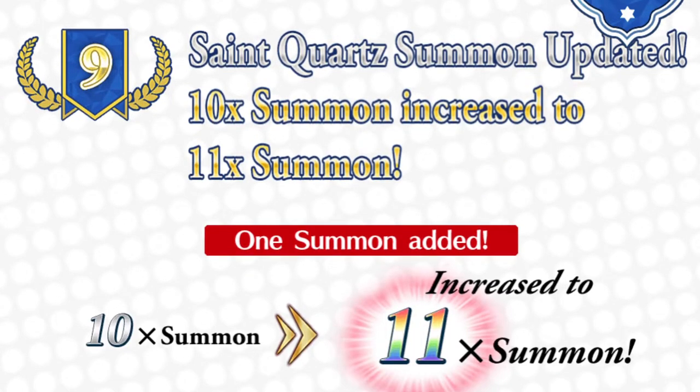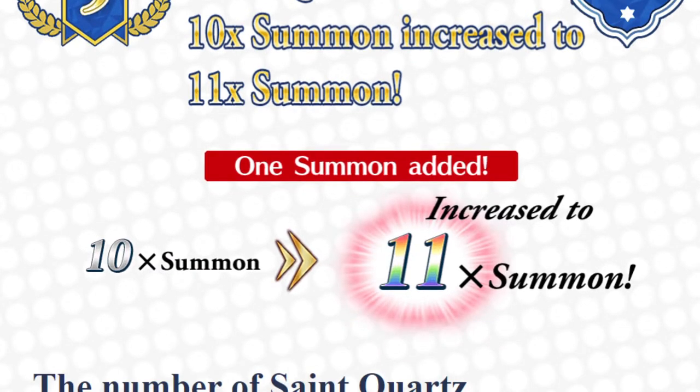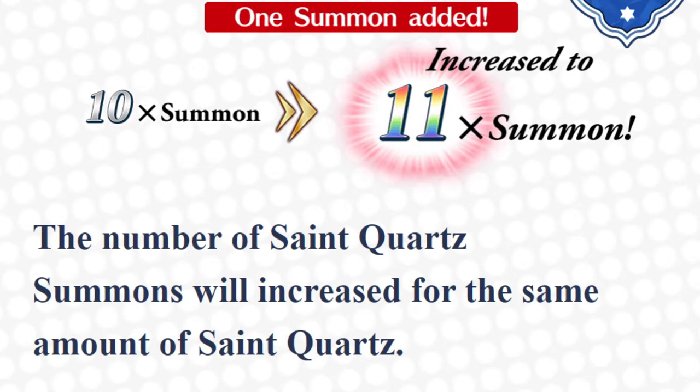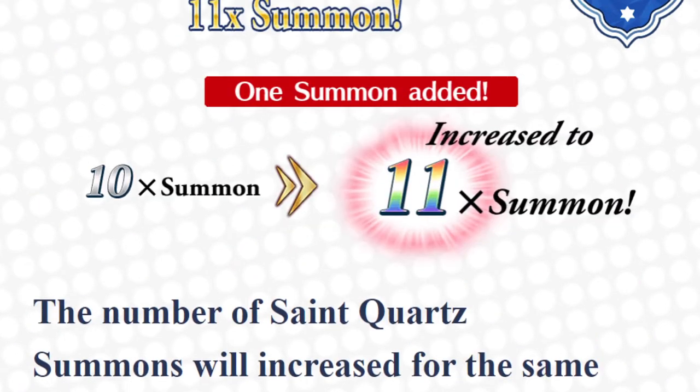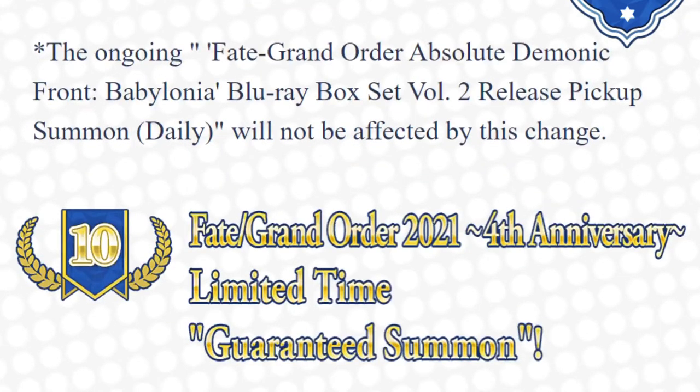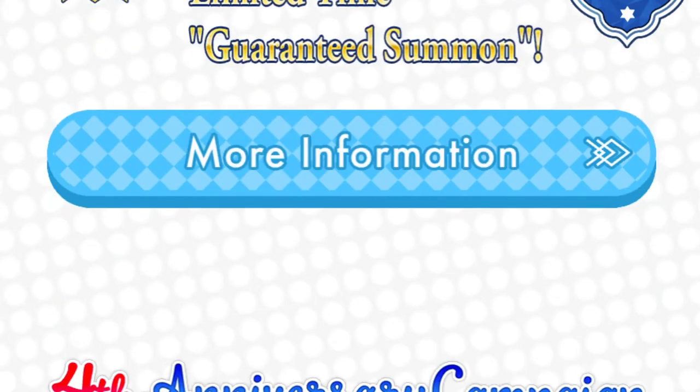Number 9: St. Quartz Summon update — 10 summons increased to 11 summons. So when you do a multi, instead of it being 10 summons, you get 11. And if you do 10 singles, on the final single you'll get an extra free card — which is why I've been saving all my summon tickets for this moment. The number of St. Quartz summons will be increased for the same amount of St. Quartz. Also, the current banner for Babylonia will not be updated for this, so it will still have the 30 Quartz 10 summons rates. And here's the GSSR, which will be released right when the maintenance ends.